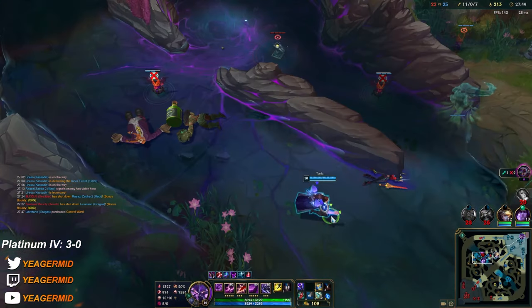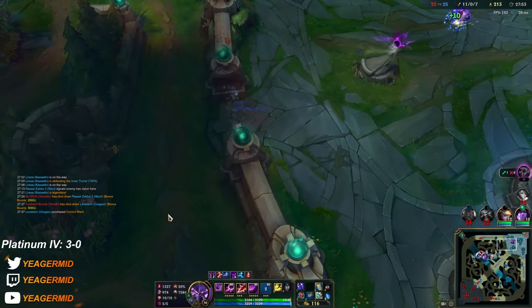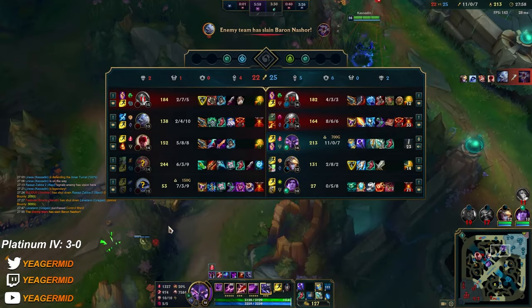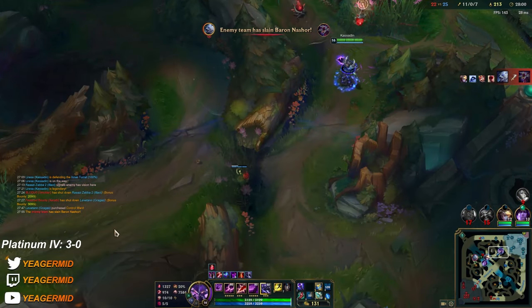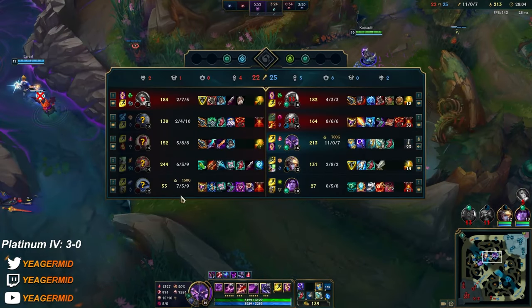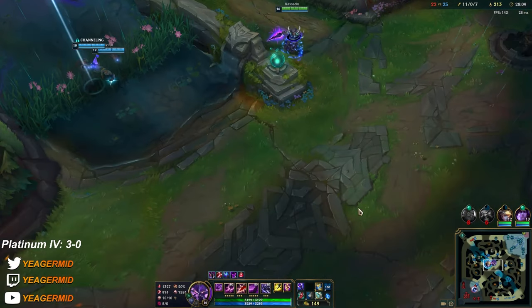Alright, we got Wit's End. I cannot reach the backline because these guys are refusing to engage, and when they don't have to engage, they do it. I need them to stay alive and fight, because the moment they see me, all of them are gonna start focusing me — so I just get chained CC to death.